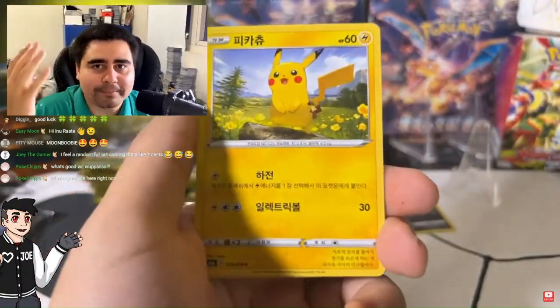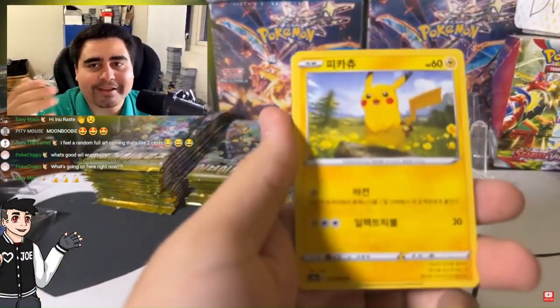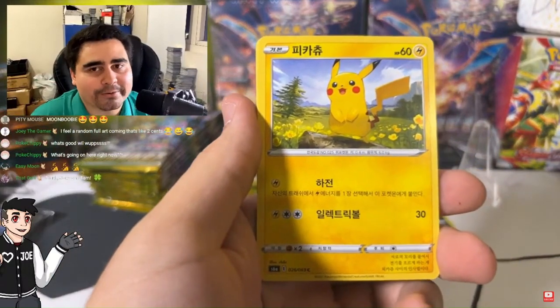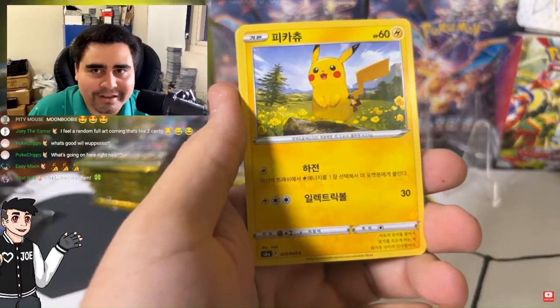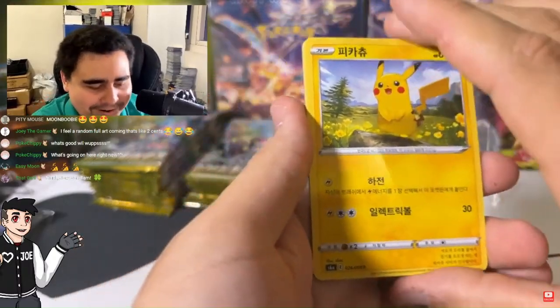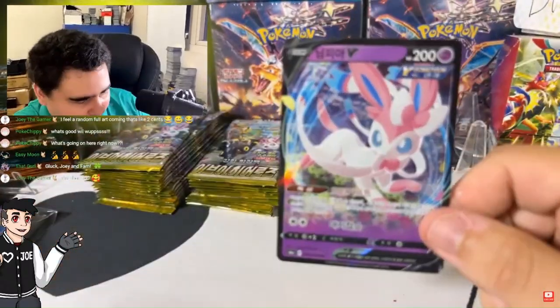Nothing from this one. Family, since there is no Evolving Skies in the shop because little pup doesn't have any inventory, the family has opted into buying Eevee Heroes. You see, Mr. Little Pup, how dangerous it is to not have inventory? We have the Pikachu. All right, we're starting off with Sylveon.